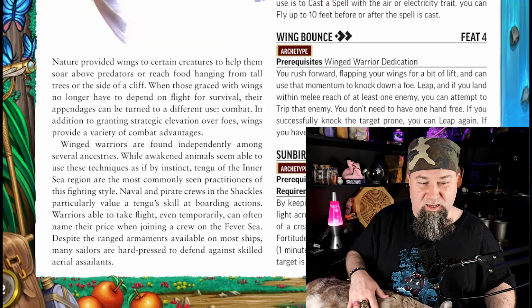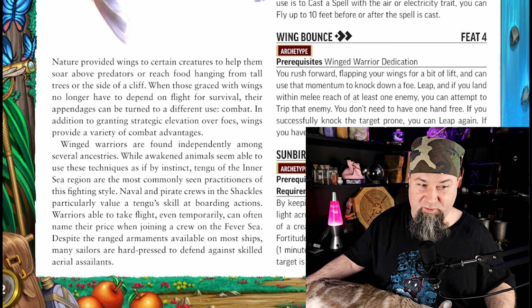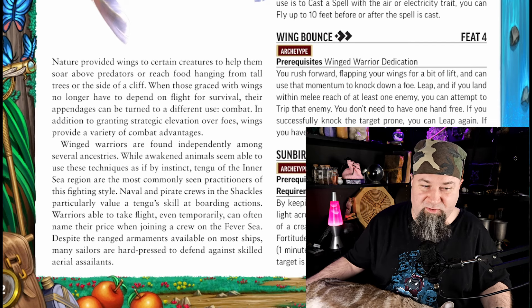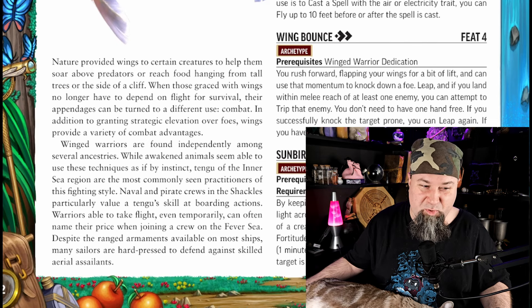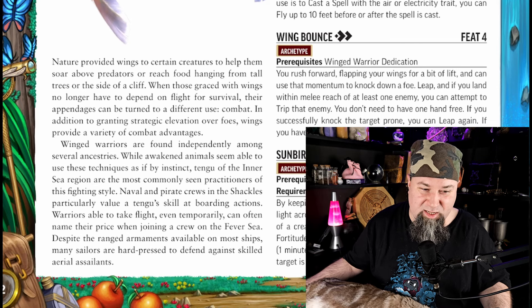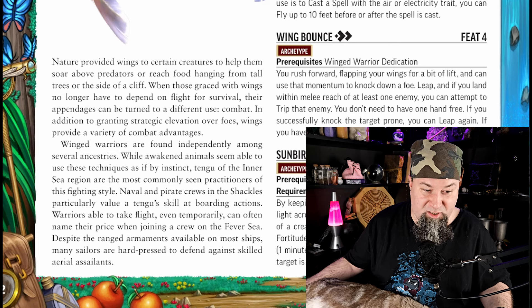Winged Warrior Archetype. Nature provided wings to certain creatures to help them soar above predators or reach food hanging from tall trees or the side of a cliff. When those graced with wings no longer have to depend on flight for survival, their appendages can be turned to a different use: combat. In addition to granting strategic elevation over foes, wings provide a variety of combat advantages. Winged Warriors are found independently among several ancestries. While awakened animals seem able to use these techniques as if by instinct, Tengu of the Inner Sea region are the most commonly seen practitioners of this fighting style.